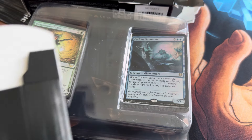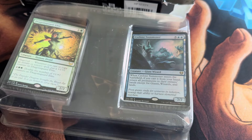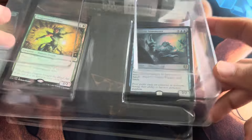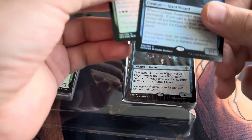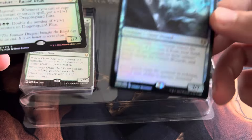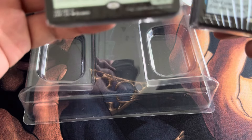Good afternoon guys. This is just a quick video of the 2021 Starter Kit. I got this from Walmart several weeks ago — like four, five, maybe even six weeks ago — it's just been sitting in my closet. It was on sale for $6.49. I guess they had a massive reprint or restock because this is a very old kit. You have to get two foils — one is from Kaldheim and one is from Strixhaven, which is pretty cool.